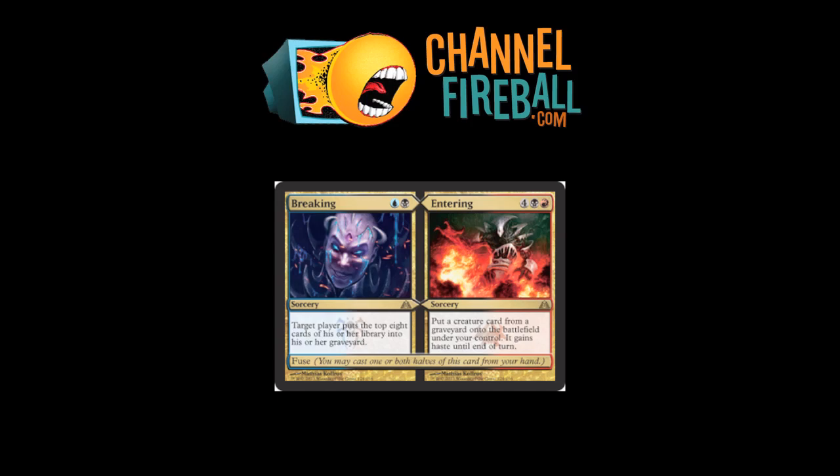Breaking and Entering — this is the Grixis Fuse Rare. The Breaking part is a Glimpse the Unthinkable, but a little worse at eight cards milled. Not very good on its own, but sometimes an enabler of dredge or reanimation strategies. Entering lets you put a creature card from a graveyard — yours or theirs — onto the battlefield with haste. Six mana to reanimate something. By itself, not powerful enough for Constructed. But if you're playing a reanimating deck, splashing red gives you the other half's ability. Kind of cool, not too great.